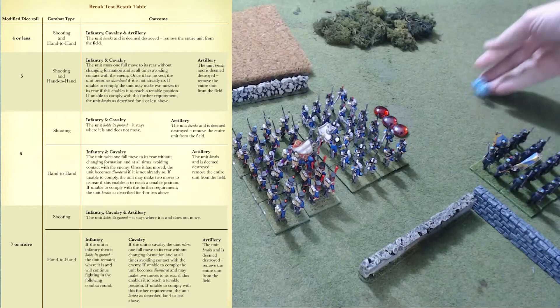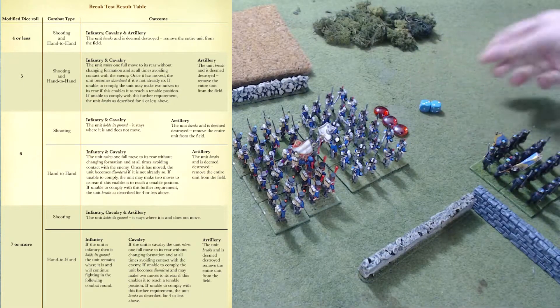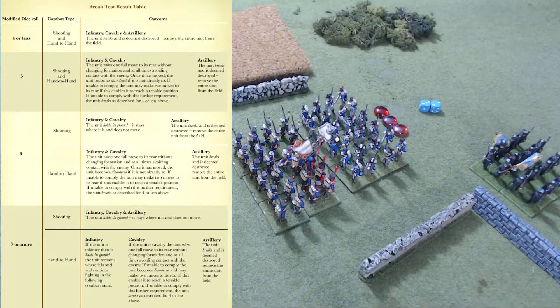When you roll, you want to roll high, not low — roll boxcars, because those modifiers are all minuses. Then you consult the break test results table. This chart is fairly simple. You have a four or less — and a four or less is always, for both shooting and hand-to-hand, the unit breaks. Just destroy the unit.